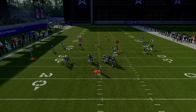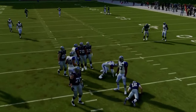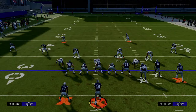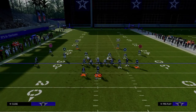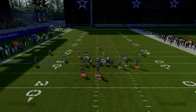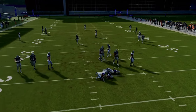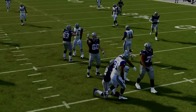A lot of times the pressure is going to come through the A-gap. In practice mode this blitz is a little less consistent than in game, but if you want to make it more consistent, go ahead and blitz that slot corner on that side as well. Now it becomes a send-five pressure, and as you can see, this is absolutely going to scream at your opponent.